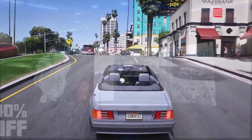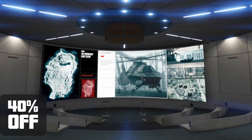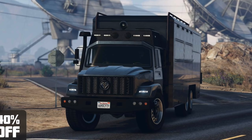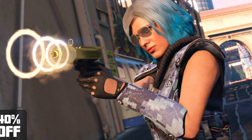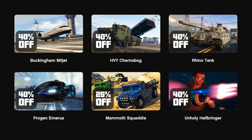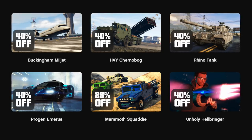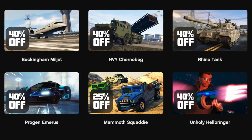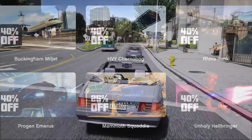Now let's talk discounts. You can get 40% off the Facility and its customizations and add-ons. There's also 40% off the Terrorbyte, the Widowmaker alien weapon, and the Up-n-Atomizer. Additional 40% off discounts include the Buckingham Miljet, Heavy Chernobog, Rhino Tank, Progen Emerus, Mammoth Squaddie, and the Unholy Hellbringer — so there are a lot of discounted items this week.